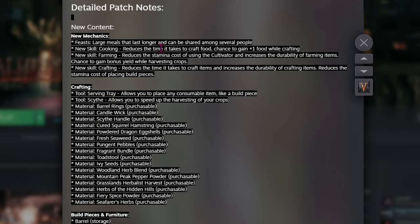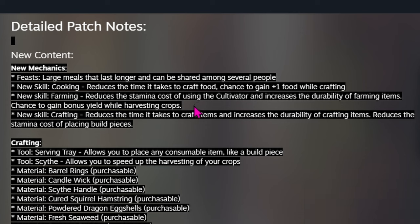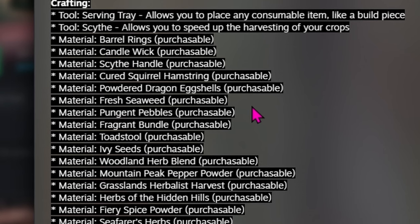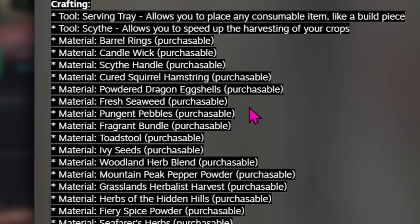New mechanics: Feasts are large meals that last longer and can be shared among several people. New skill Cooking reduces the time it takes to craft food, with a chance to gain plus one food while crafting. New skill Farming reduces the stamina cost of using the cultivator and increases the durability of farming items, with a chance to gain bonus yield while harvesting crops. New skill Crafting reduces the time it takes to craft items, increases durability of crafting items, and reduces the stamina cost of placing build pieces — so there's something for builders too. The new crafting tool serving tray allows you to place any consumable item like a build piece, so you don't need item stands. Right now it's for consumable items — that should be food and potions.